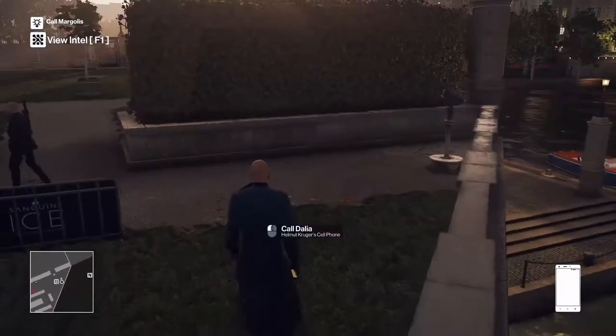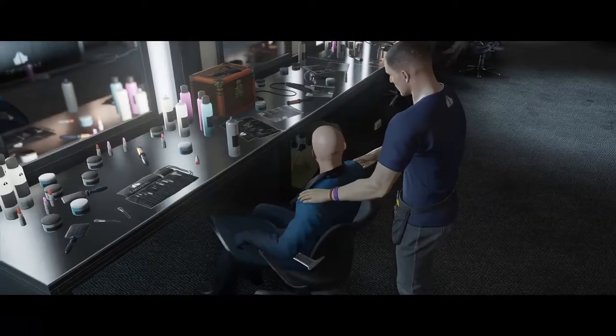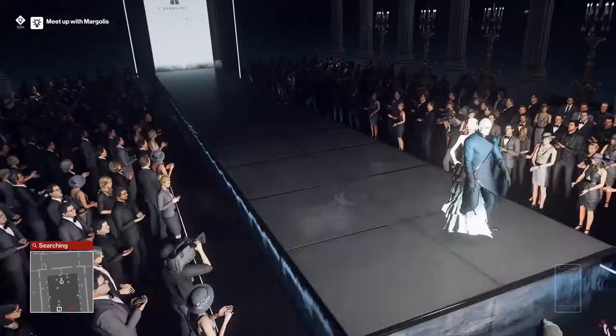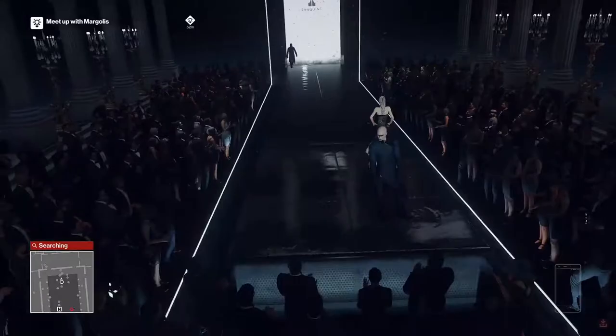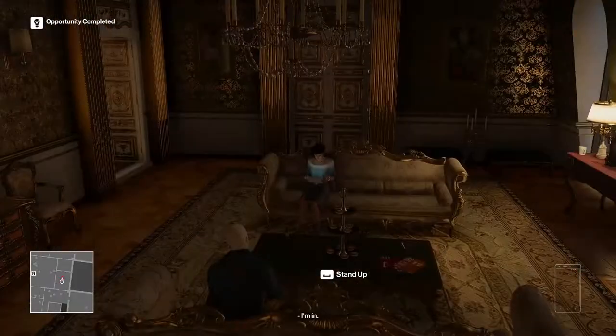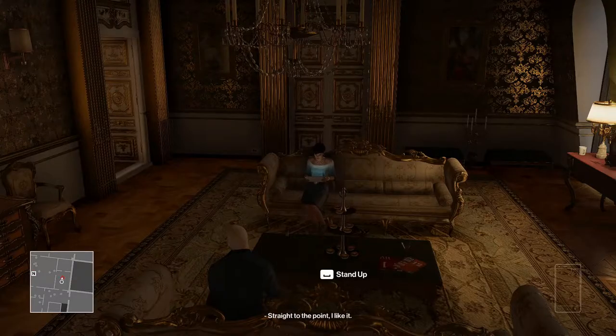Disguise yourself as him, then pick up his phone and call Dahlia while you make your way back. After putting on your makeup, head over to the stage to the catwalk. Phase through a woman and strike a pose towards your fans. You can then head up to the third floor into Dahlia's room, take a seat, and listen to Dahlia's monologue.